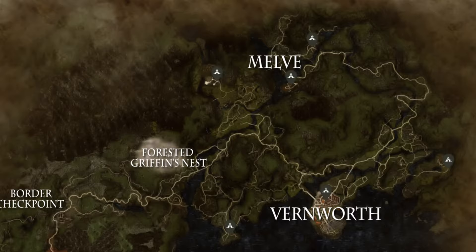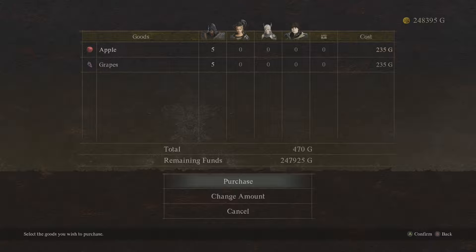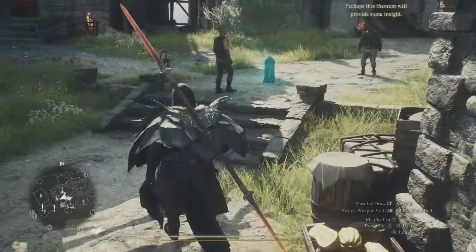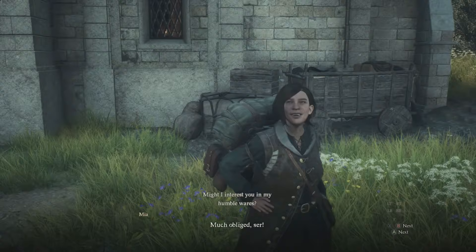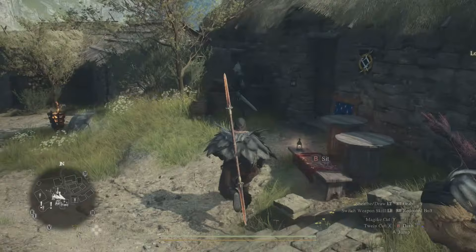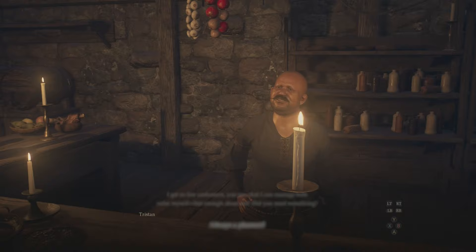Now the money-making part will start. In Melve, head over to the trader Rune and buy apples and grapes. Then go over to trader Mia and buy more apples and grapes. Put the fruits into your storage box at Tristan's Inn. As long as the items are in the box, they are preserved and will not get old.